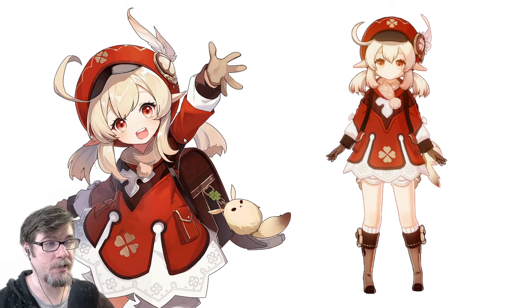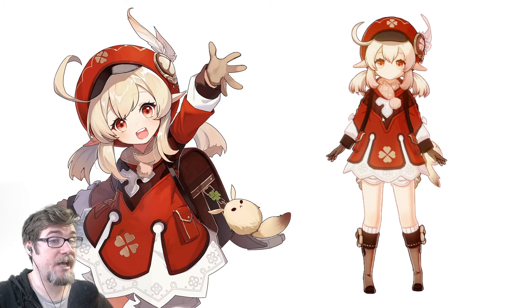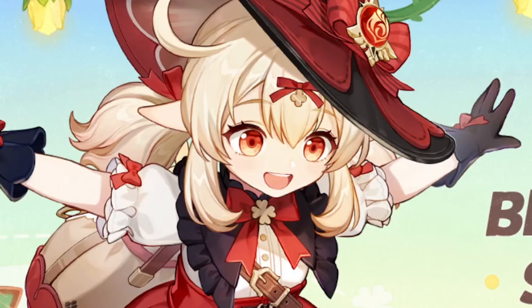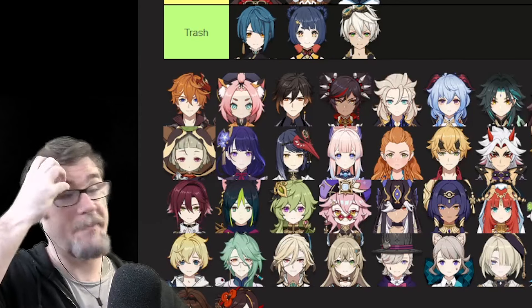We got Klee right now. I think her outfit is very cute here. I don't have much to complain about other than her hair being kind of weird, but it's still not terrible. This skin is S tier — Klee's design goes up in S.